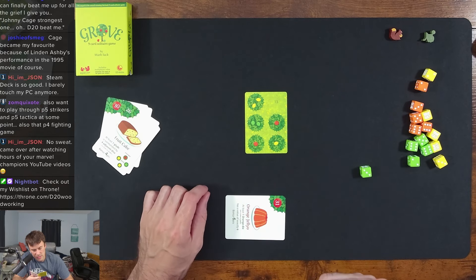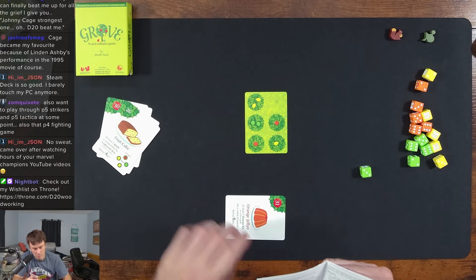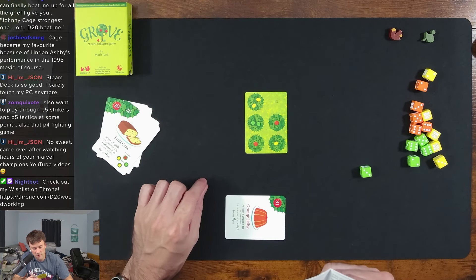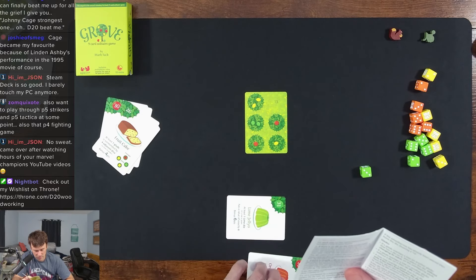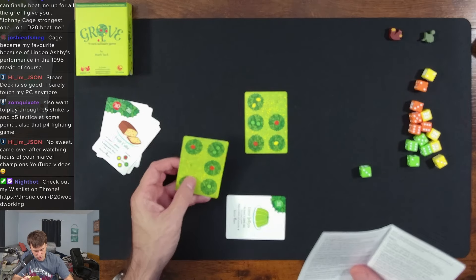For each tree that overlaps a tree in your grove, if there is no die underneath, then place a die on the overlapping tree with its value equal to the amount of fruit on both trees. For example, if there's two fruit overlapping with one fruit, you show a three. The die color must match the tree fruit.